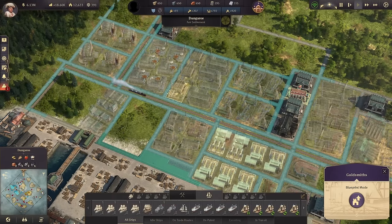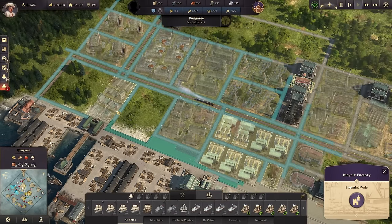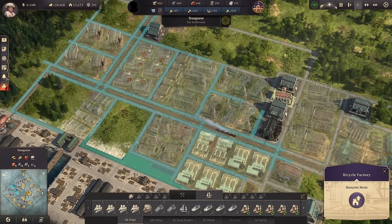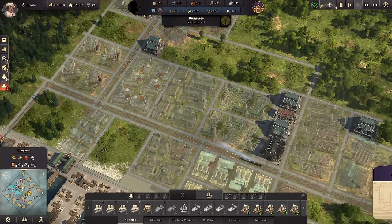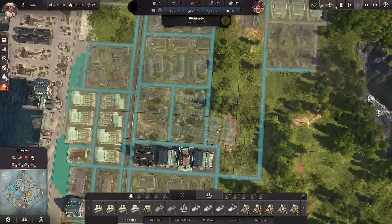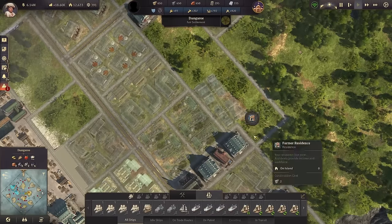Everything is just laid out real simple. I didn't do any fancy layouts from the wiki or anything — I just laid out some nice simple grids for all the production. Tried to keep everything relatively close. We've got our clockmakers, our jewelers nearby to the goldsmiths. The canneries and artisanal kitchens are near each other. The bicycle factories are a little far away, but I decided to put them there. I could put them up here if I wanted to and have them a little closer.